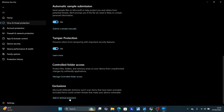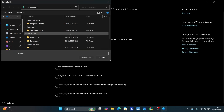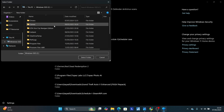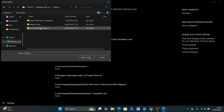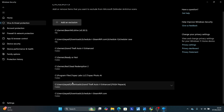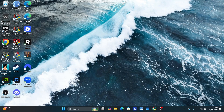Scroll down and you'll see Virus and Threat Protection Settings — select Manage Settings. Scroll down and select 'Add or Remove Exclusions.' Select the plus button to add an exclusion, then select Folder to add the folder for your game. My folder is located on the Games drive — find where Red Dead Redemption 2 is installed, select it, and click Select Folder. It will be added as an exclusion.